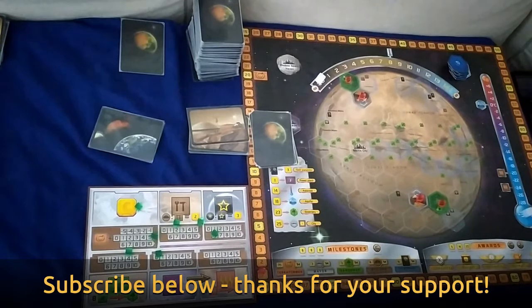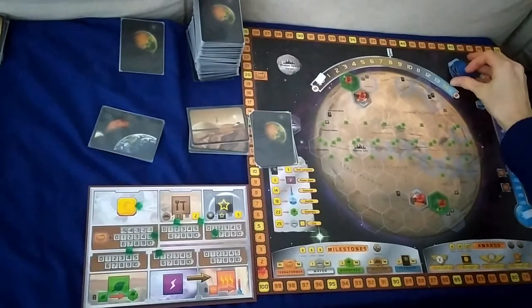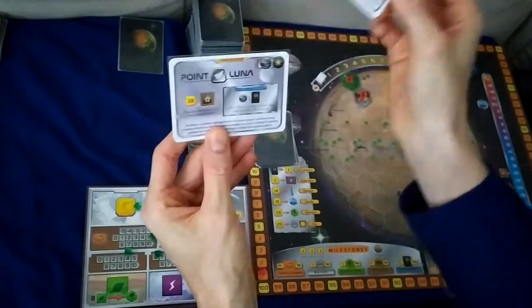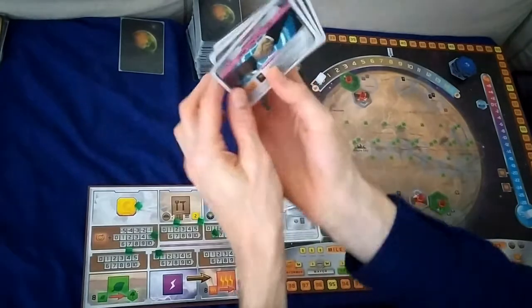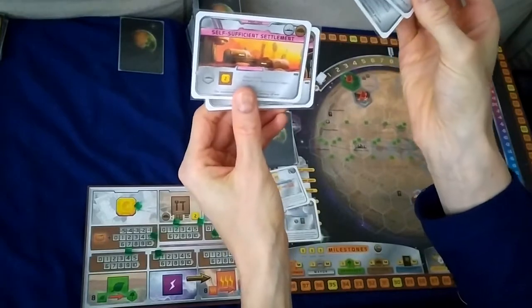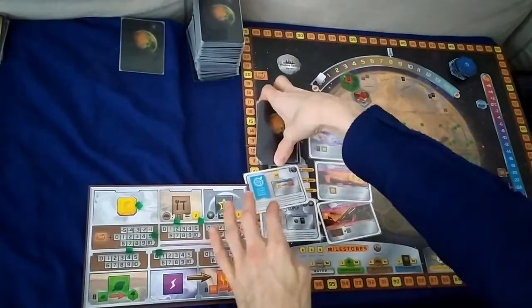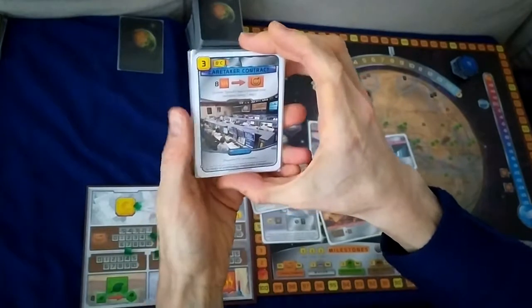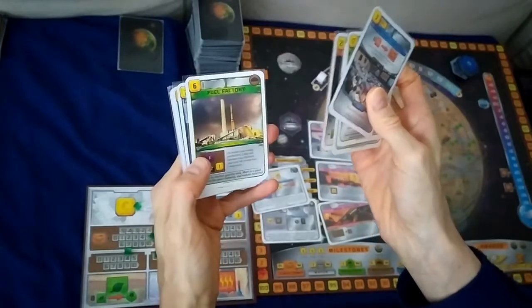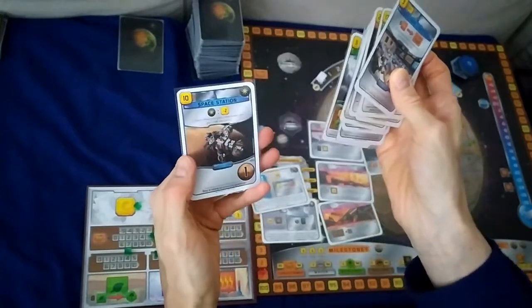Hey, what's up guys, welcome to another playthrough of Terraforming Mars. We've gone ahead and set up the board. We have the ocean tiles here. The starting corporations we have to choose from are United Nations, Mars Initiative, and Point Luna. The preludes are UNMI Contractor, Research Network, Self-Sufficient Settlement, and Mining Operations. The starting cards are Caretaker Contract, Giant Space Mirror, Insulation, Comet, Fuel Factory, Optimal Aerobraking, Inventors Guild, Big Asteroid, Cloud Seeding, and Space Station.